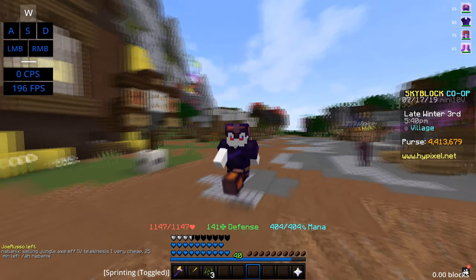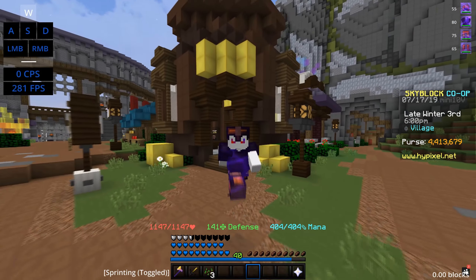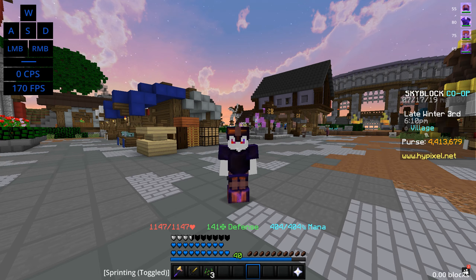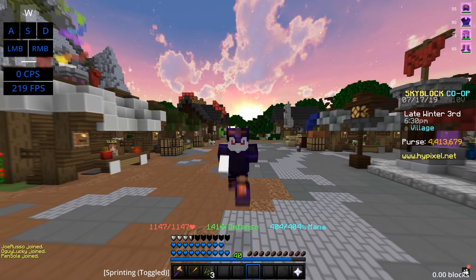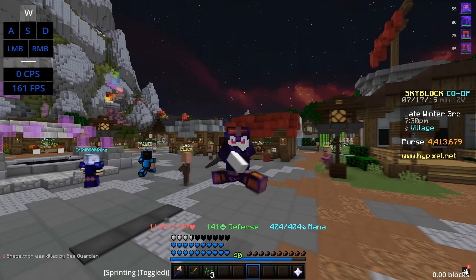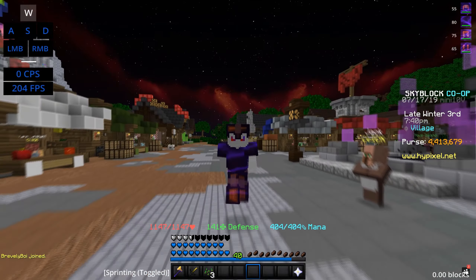Hey guys, Mex here and today we are back with a brand new video on Hypixel Skyblock. Hopefully you guys are all having an amazing day and as you can tell by the title, today we are going to be getting our hands on the second best sword in the game, which is called the leaping sword. This sword is actually super duper insane and today I'm going to be telling you how I actually got my hands on this sword, how I'm going to make it, and how I got the money. Without further ado, let's get into this.